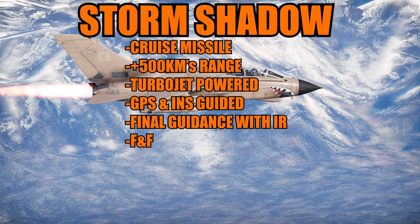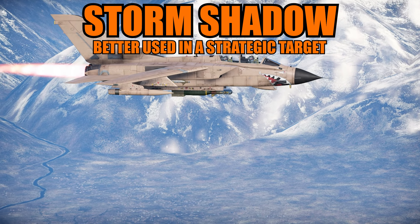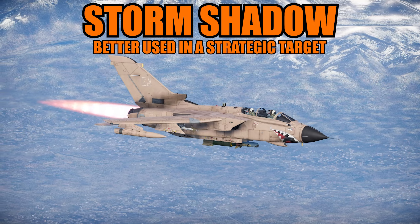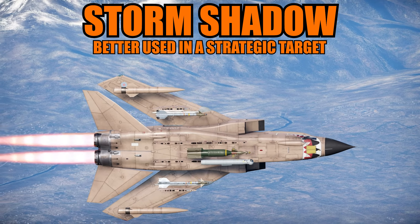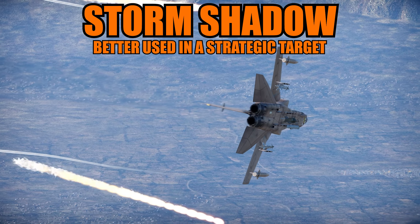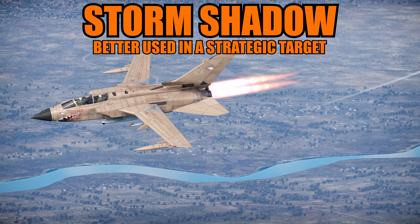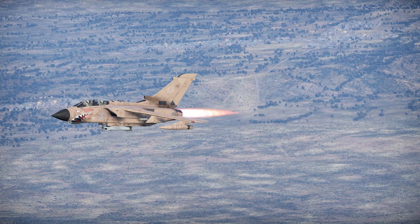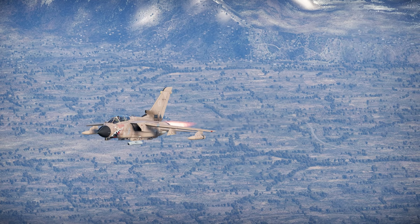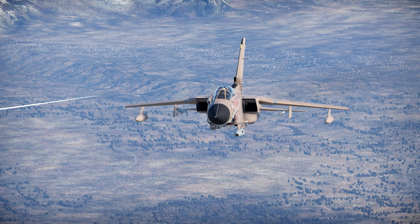The first new weapon would be the Storm Shadow cruise missile — a very good missile, turbojet powered, with a 450-kilogram warhead. It is subsonic, with 500-plus kilometers of range, using mainly GPS and inertial guidance systems. In the final attack maneuver, it climbs and executes a top-down attack, jettisoning the nose cone to reveal an IR imaging system to calculate the best place to attack. It is 100% fire-and-forget — once shot, there is no way of changing the target, as it is programmed before launch by mission planners. After 2005, it has a one-way data link to report back whether it hit the target.